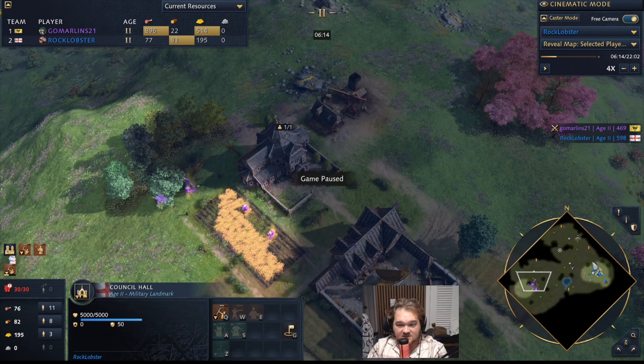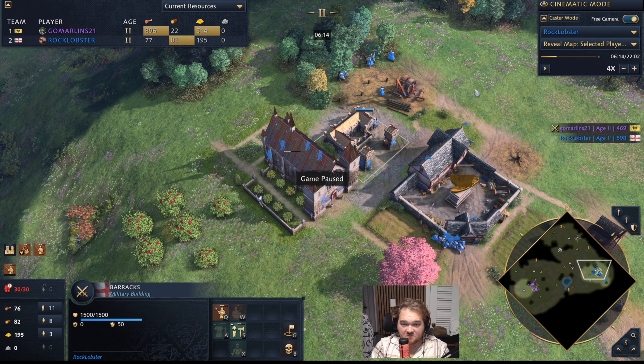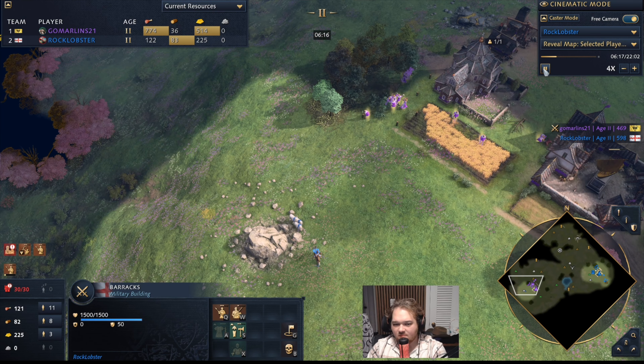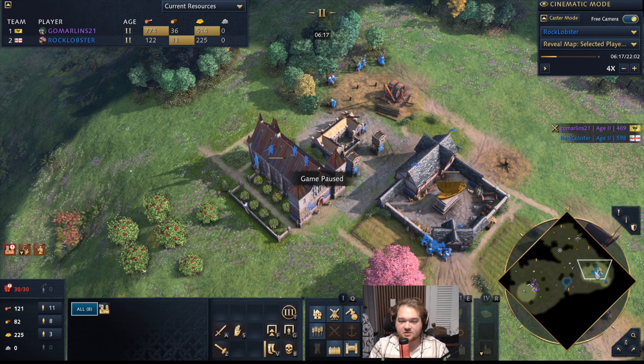Since the opponent has no units, the barracks was a complete waste — didn't need it. Unless you're playing a civ that's opening with a cavalry landmark — Byzantine with the Hippodrome, French with the School of Cavalry — or you actually see them drop a stable, you don't need to drop a barracks. Just do pure longbows and then later add spearmen or men-at-arms once your eco gets better. This complete lack of aggression is an issue especially because civs with good aggression generally have the worst ecos, so the aggression is meant to compensate.